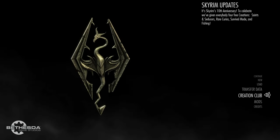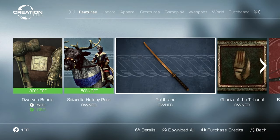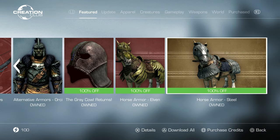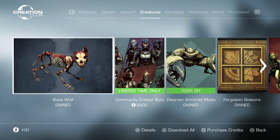Creation Club mods are official mods that do not affect trophies, as opposed to game-breaking community mods. Some of these are really cool and all the ones we will be looking at are free, or at least free with the Anniversary Edition. I suggest hitting Download All — this will give you all available mods, and they are pretty small files and will download quickly.